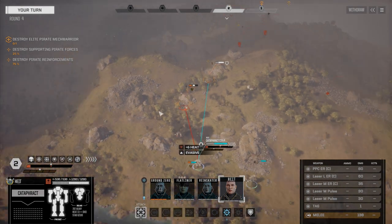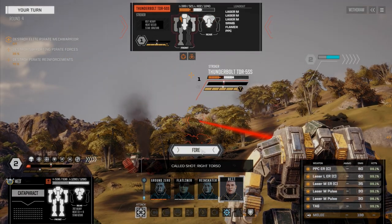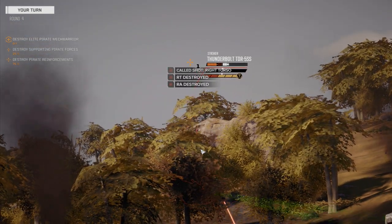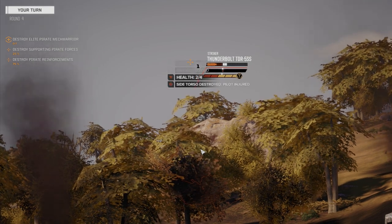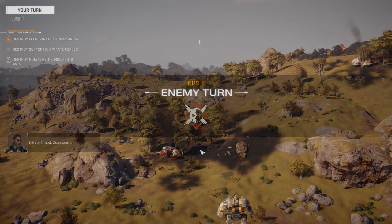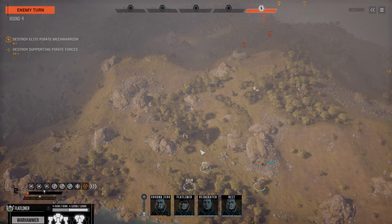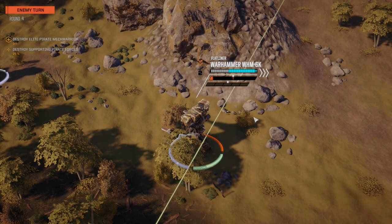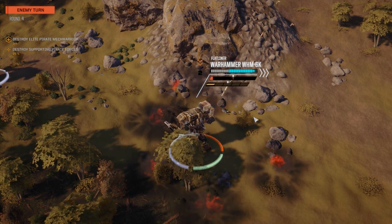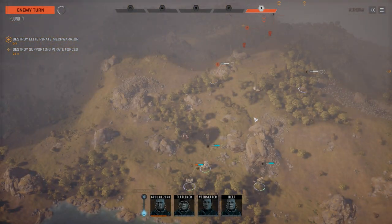We're gonna fire on this guy, go for the torso — I want to do as much damage to one side as possible. There's the right torso, got the tag on him now. And he punched out. So that's two guys gone this turn — they're down to four now. They've shifted their targets because they can't see my Orion right now, which is good news. Bad news for them, good news for us.